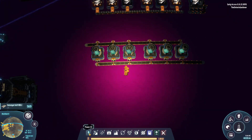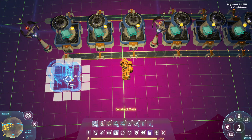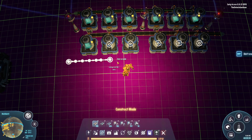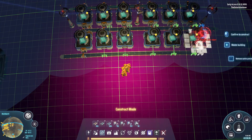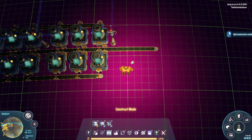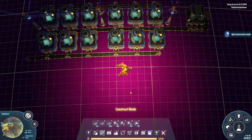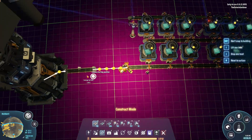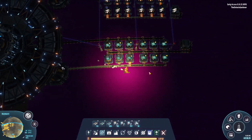If you remember, six smelters coming in is only going to produce three going out. The simple way around that is you just mirror this on the other side — do the same thing on this side. With a saturated belt coming in, copy-paste, and there you go. You will have it fully saturated. Let's put our chest in and connect this one up to stone, and we'll let it run.